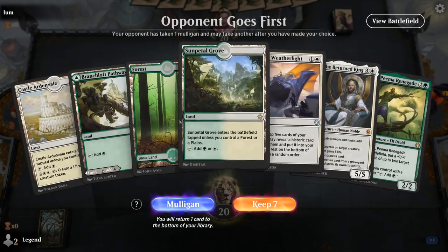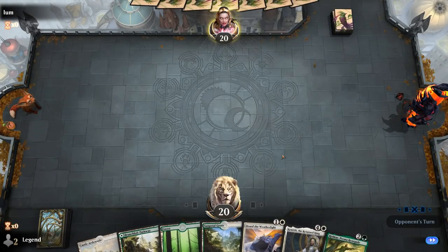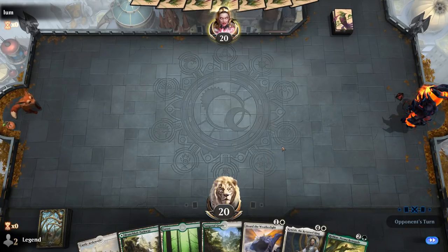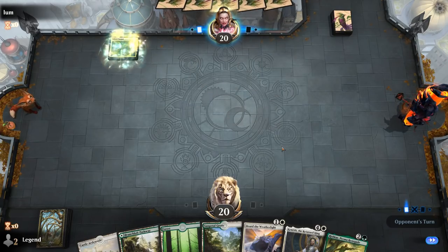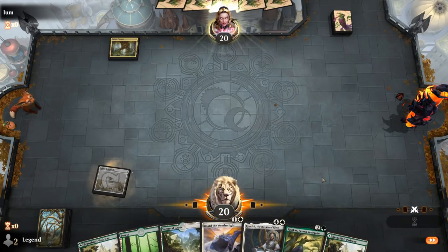We're on the draw with a relatively slow hand, but it's probably still keepable. Hopefully we'll draw one or two mana creatures before we have to play Rishkar, otherwise we have Board of the Weatherlight, and then Rishkar can still maybe ramp us into a turn four Kenrith. Might as well start with the tapped castle, and then next round we can play Forests.